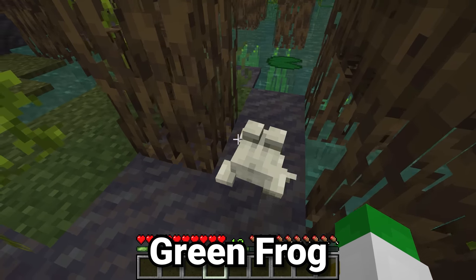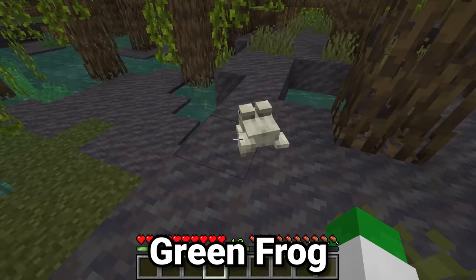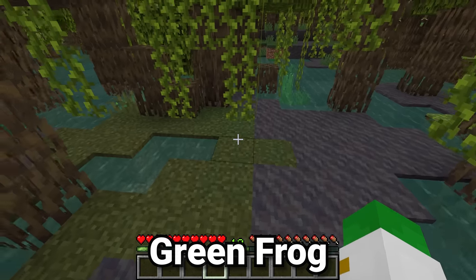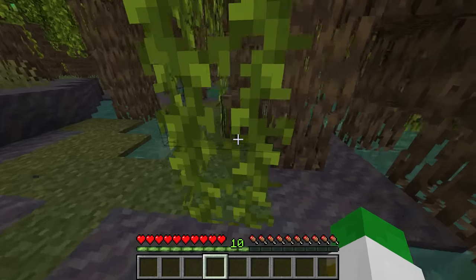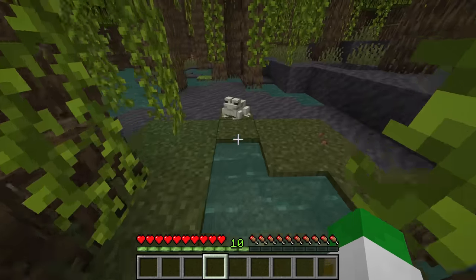You may have noticed that all naturally generating frogs inside the mangrove swamp are a whitish gray color. If you find frogs in the swamp biome, they will be orange. So how do you get the super rare green frog?